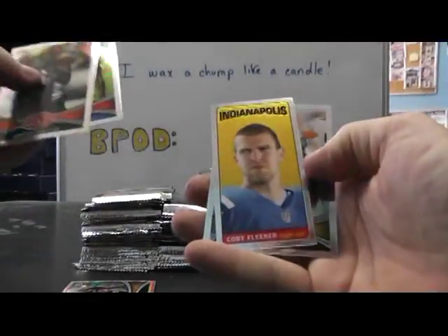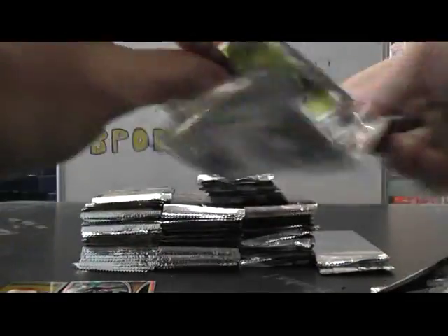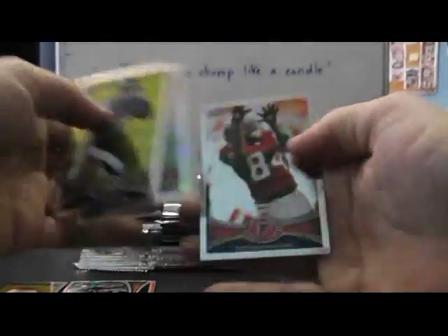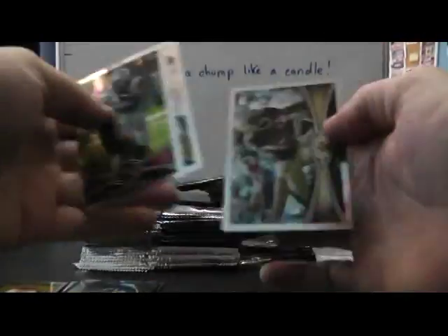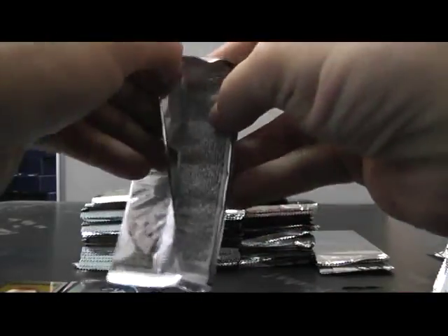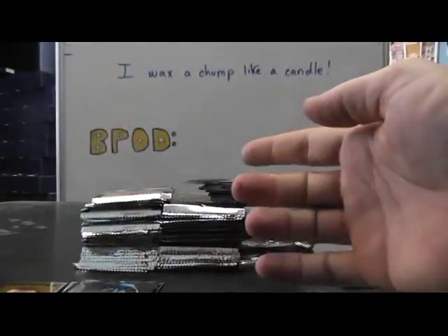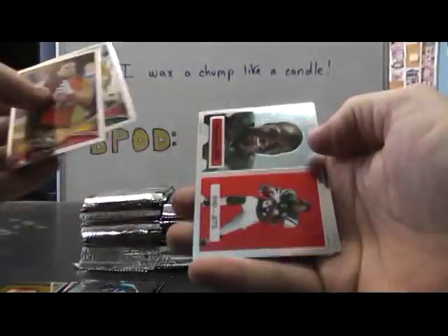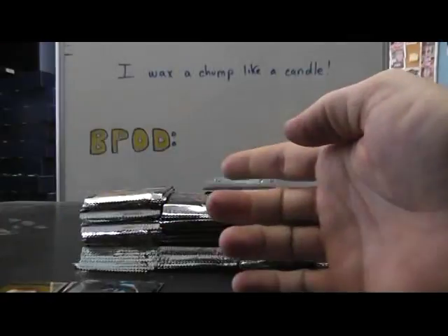Tall boy Coby Fleener. Refractor Ruben Randall. Black refractor Justin Blackmon. Nick Foles, Nick Foles 84 style. Steven Hill. Andre Johnson.